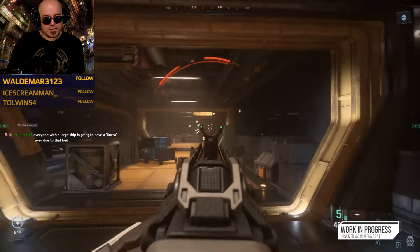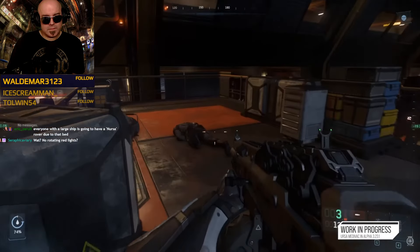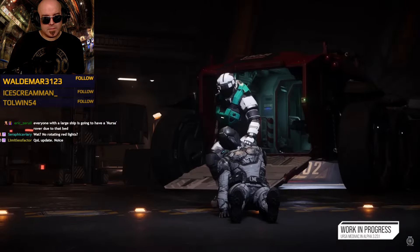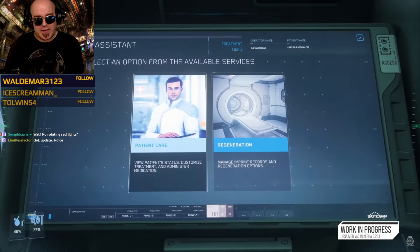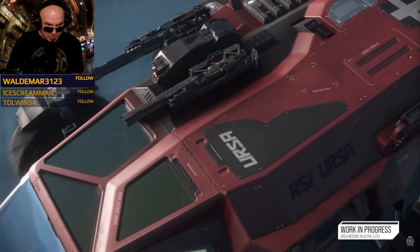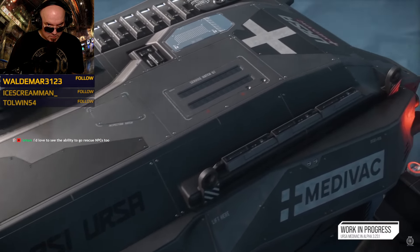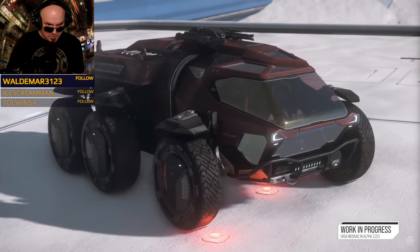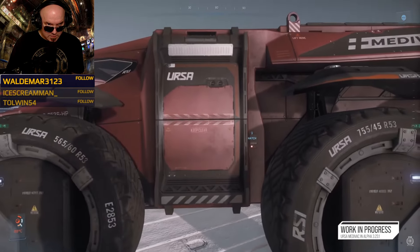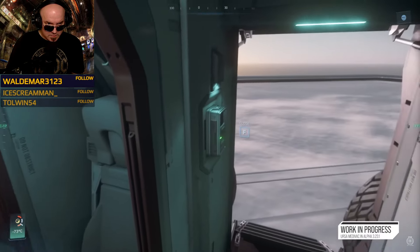The Medivac fills a gap in the lineup, allowing players to explore the universe with fewer concerns about the activities they're getting up to, knowing a medical vehicle is on-call nearby. Exterior-wise, the main difference is the delivery — the Medivac comes with its own medical-themed default paint as well as additional paints applicable to the base Ursa. Other main changes bring it up to current standards: proper interaction panels for the side and rear entrance, and the biggest change is on the rear of the vehicle.